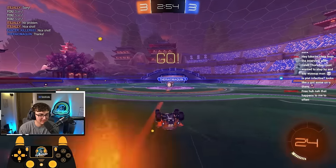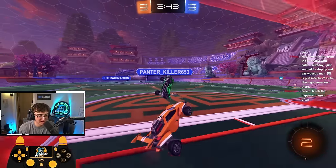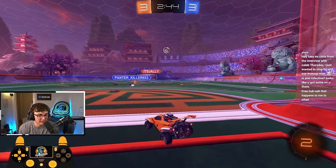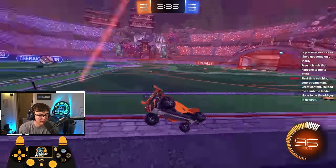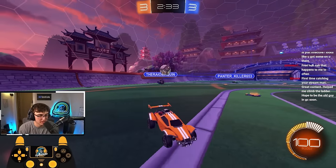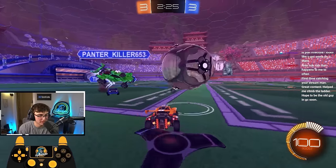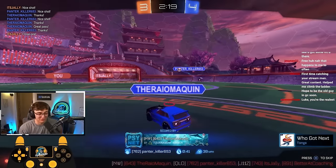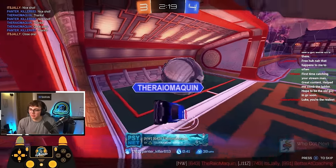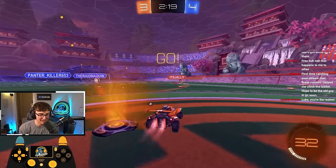I totally got beat on kickoff - this guy's got fast kickoffs. I'll push up. It looks like he might boom it, so I'm just going to be careful. Get one soft touch up, jump, and that works. Just wait in net. Simple save and I'm going to try to track it down. I'm just going to wait until I can get a high clear, go to the side, grab some boost. Look for my teammate. I want a challenge here, but my teammate's not going. Wait till he pushes up, get a hit over and go around.